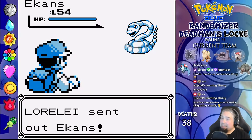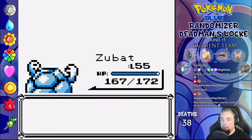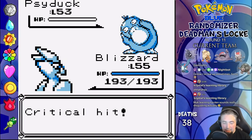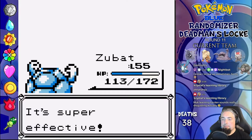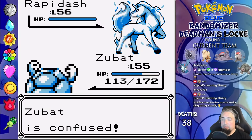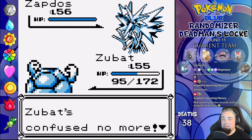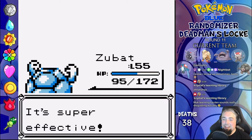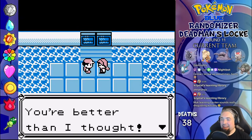Lorelei time. She leads with Ekans — I lead with Slop, send out Zubat, and Bonemerang one-shots. Psyduck is next so I go to Blizzard and Fly sends it right back. Next is Gengar, so I go back to Zubat and Earthquake one-shots through confusion. Rapidash is next and also dies to Earthquake. Last is Zapdos — I miss with Rock Throw, hit myself in confusion, then Rock Throw hits for half. Miss another time, and Rock Throw kills. She kept spamming Agility since the AI isn't dumb enough to use Thundershock on her own Ground type.